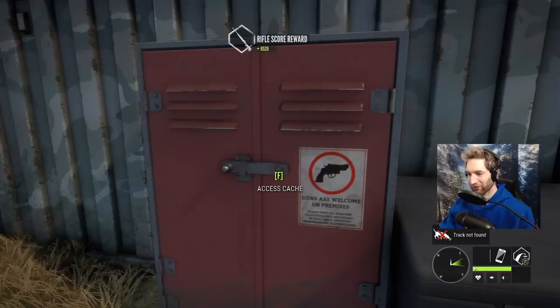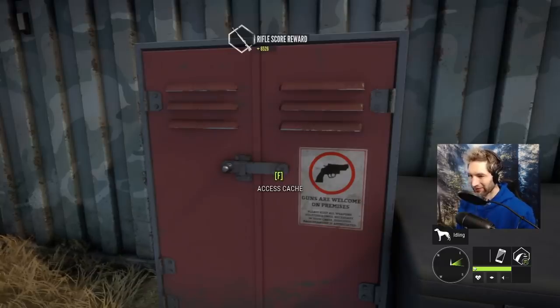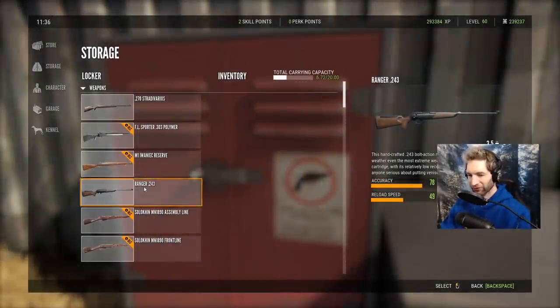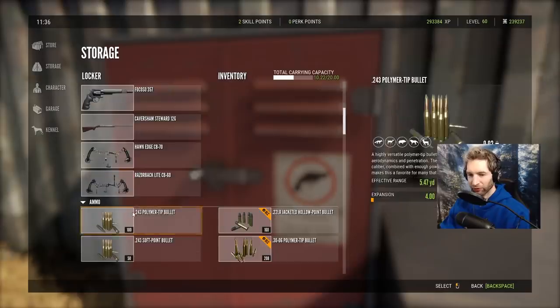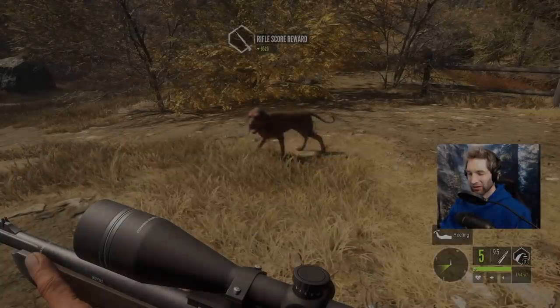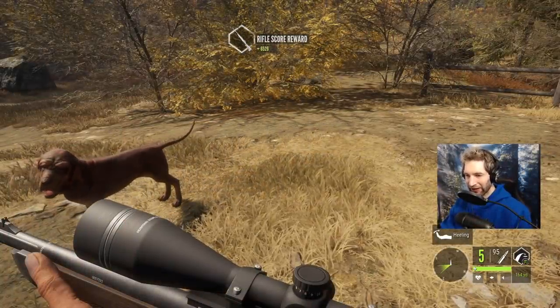I want to grab a bow and arrow and the .243, because so many times when you see a big buck and try to sneak up on them, as you take the shot they're actually turning and you catch them a little bit further back. When you first start out playing Call of the Wild this happens all the time — not only that, sometimes you'll get a flesh hit, and finding a white-tailed deer that's flesh-hit is almost impossible. We'll grab the razorback bow, which I haven't used in probably almost four years.